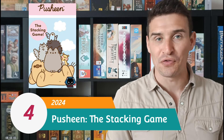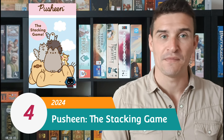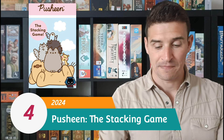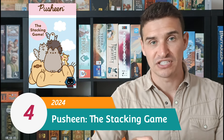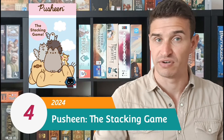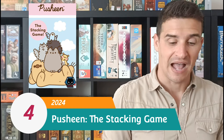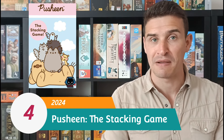At number four, I have Pusheen. Staying on the tiny box format, Pusheen is a dexterity style game where each round you draw a card showing a particular structure of little cats and animal tokens that you're trying to stack in a particular formation. If you're the first person to do it, you score the card, and the first player to score three cards wins. The pieces are very tiny, which makes it more difficult and makes the pieces fall over more, which can be fun.